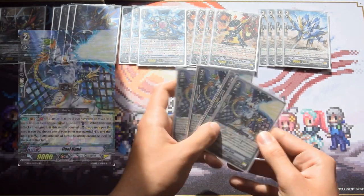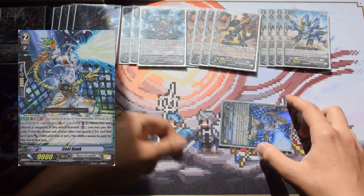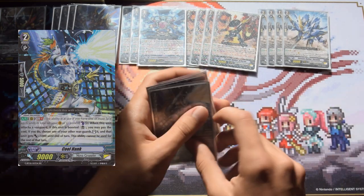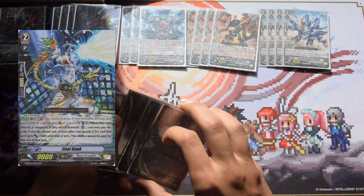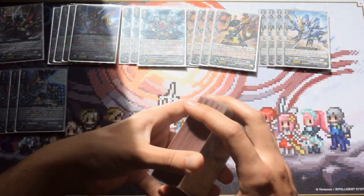Next we have four Cool Hanks. He's the Amber clone: when he attacks and he's boosted on GB1, you can counter blast one and give a unit plus 5k. Simple but good stuff. So far the deck profile is essentially the same as it was before — not too much new here.